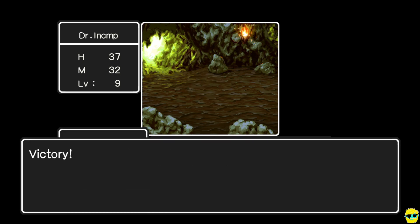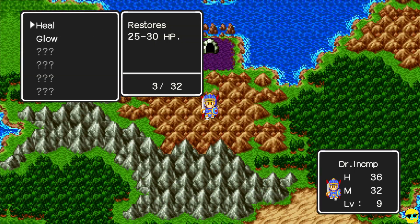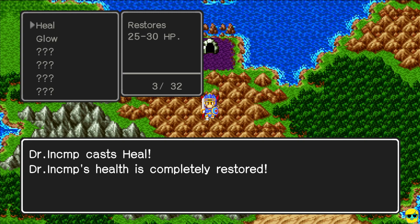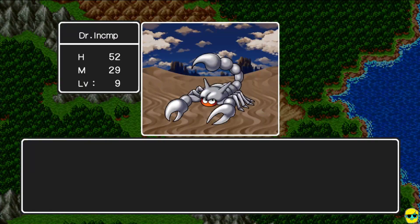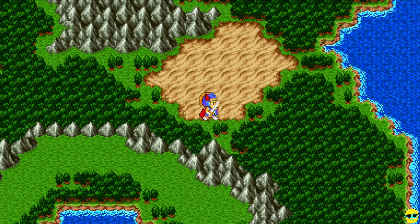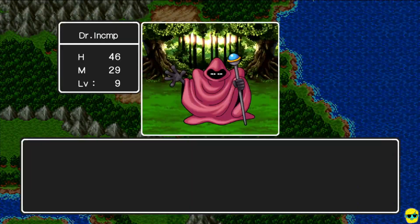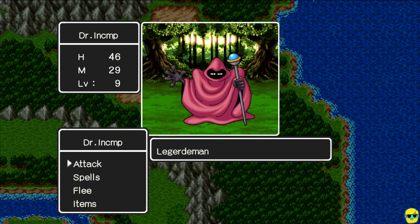I've made it to the stairwell — these enemies are a joke. I'm at 37 hit points and about to lose some more, so I'm going to heal. In this little desert there are a lot of enemies. The scorpion is now 2 rounds — we're down to two rounds for the scorpion, and he only did 6 damage to us. These enemies with the snooze spell are tough though, because if snooze hits you it can be game over. If they snooze you and you fall asleep, even if they hit you, you might not wake up, and it'll really crush your dreams.